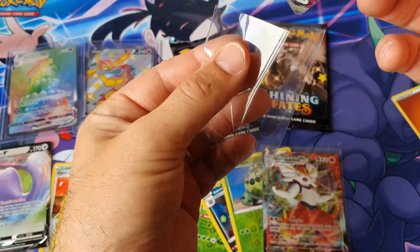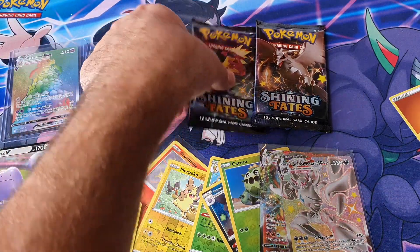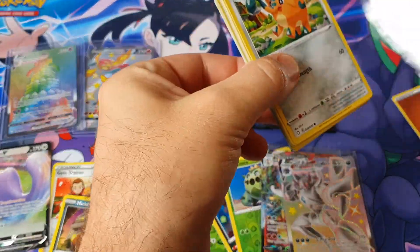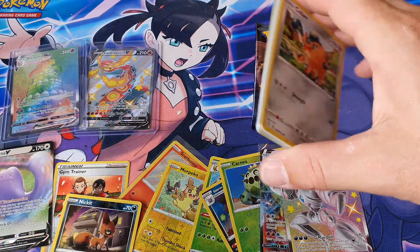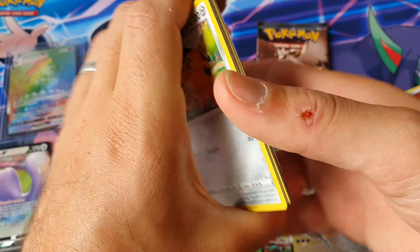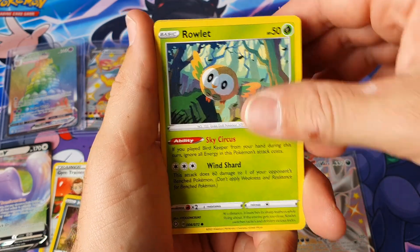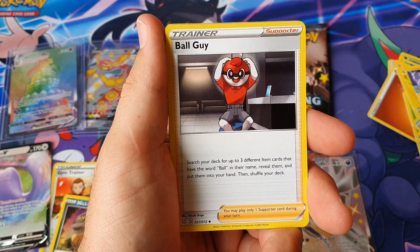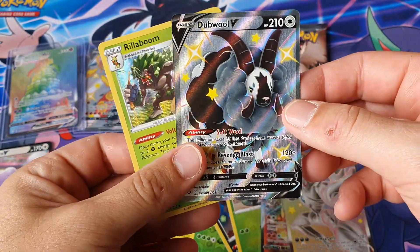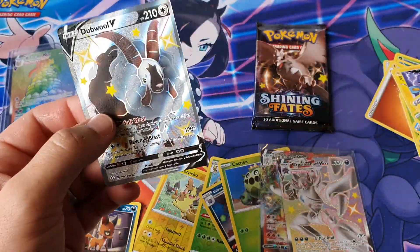This box, man, this box! If the Charizard wasn't in the set, this would probably be the best box for sure. There's definitely not going to be anything else now — though I've seen one person in New Zealand actually pull three shinings and I was like how did you do that? Pack: Cutiefly, Spinarok, Snom, Horsea, Rowlet, Psychic Energy, Floatzel, Dartrix, Ball Guy.